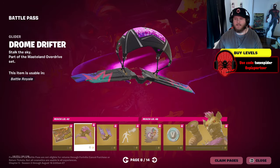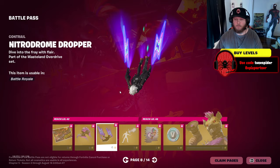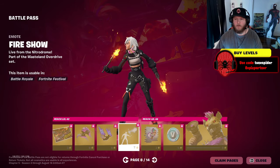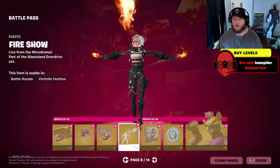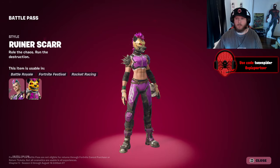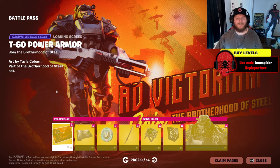They always do a glider like this — I hate it, but oh well. The contrail is pretty cool, it's bright though and might get in the way. Let's take a look at the fire show emote — that's pretty cool. Let's take a look at the Ruiner Scar more closely. I like this one a lot more.